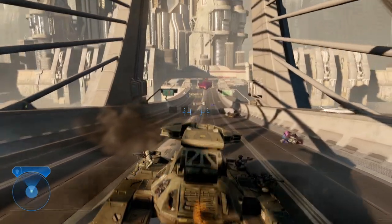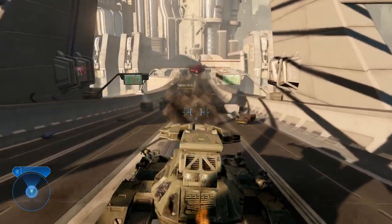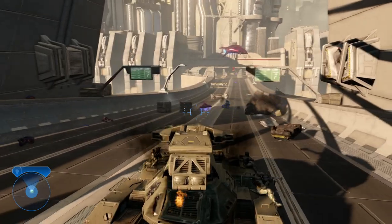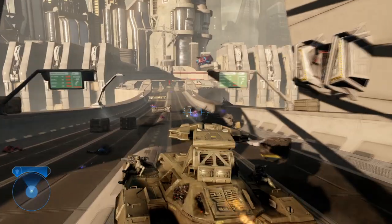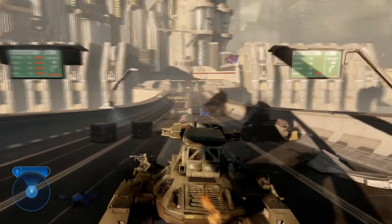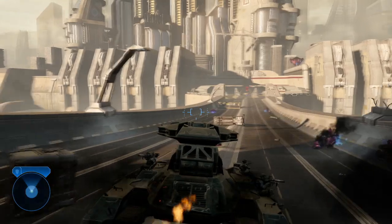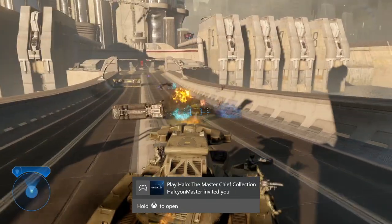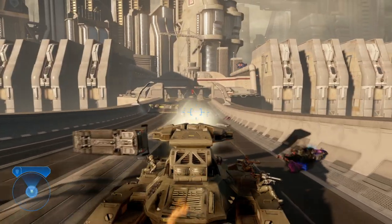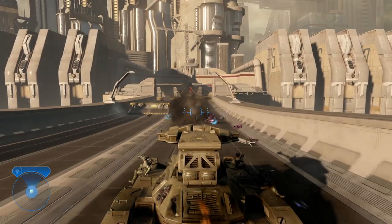The M808B also received a protection upgrade — it used the same ceramic titanium system as the M808, but also had anti-mine software and electronics aboard. While the M808B is generally considered an upgrade overall, this cannot be said for its mobility. The M808B's top speed was only 33 miles per hour, or 54 kilometers per hour, meaning it's about half as fast as the M808.